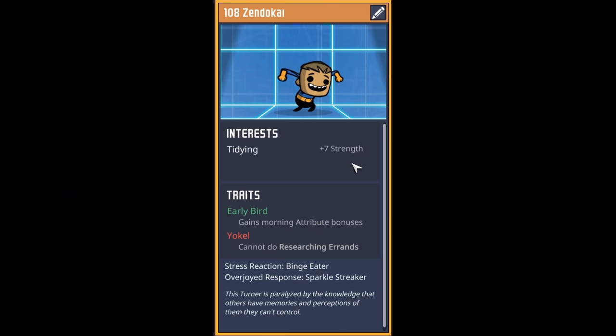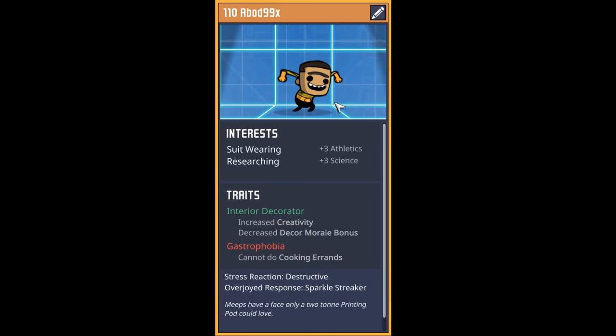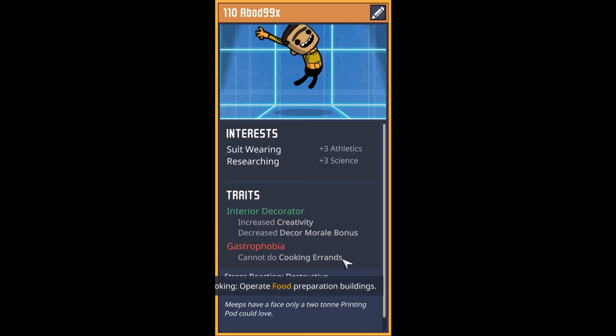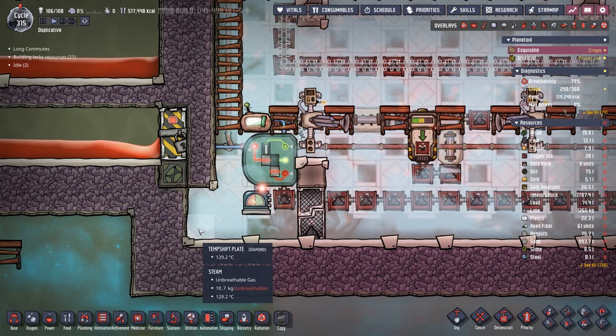Our next dupe is a tidying extraordinaire who loves working in the morning and doesn't like reading books — welcome to dupe number 108 Zendikai. Dupe 109 Tony can go outside immediately without the gym since they start with suit wearing and athletics of +9, plus germ resistant, caregiver, iron gut, with only critter aversion as a negative. Dupe 110 Abod 99X is a meep, a suit-wearing researcher with decent interior decorating who just doesn't cook their own food.